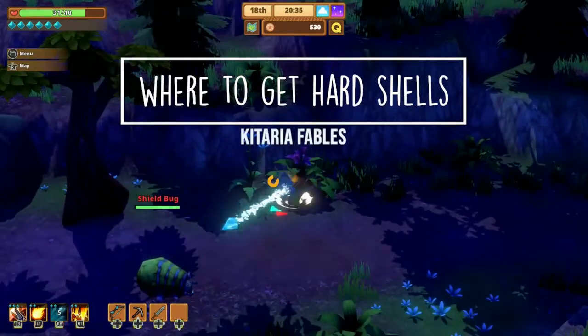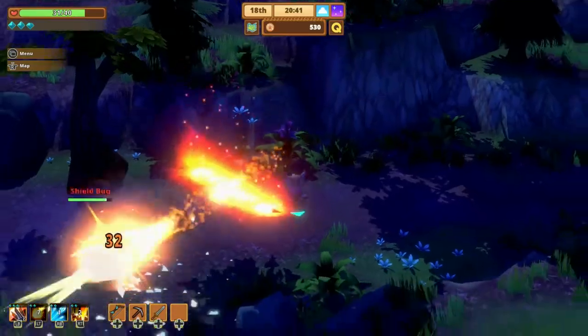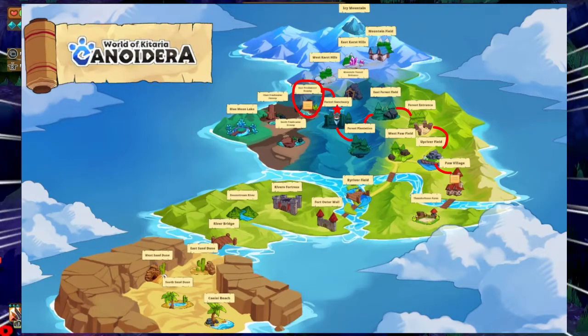Hey, it's Lacy, and welcome back to Satoshi Gaming. Today I'm going to show you where to get hard shells and Katari Fables. You'll need to come to East Freshwater Swamp, and the quickest way to get here is to